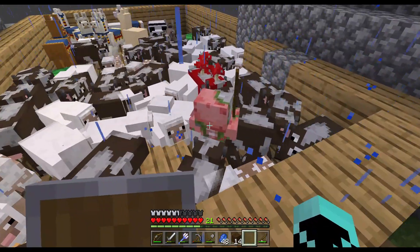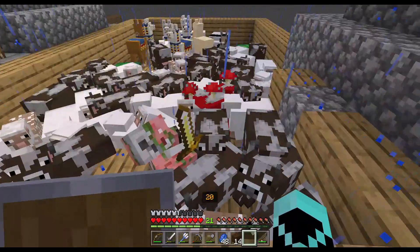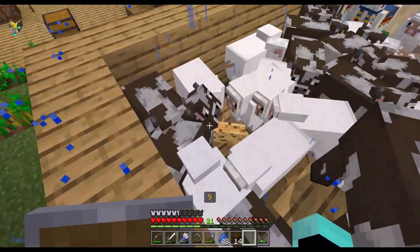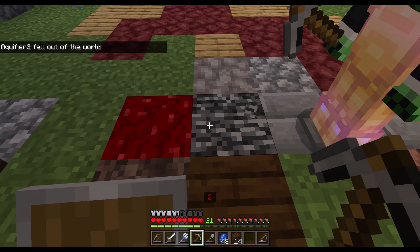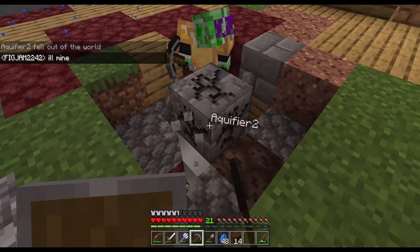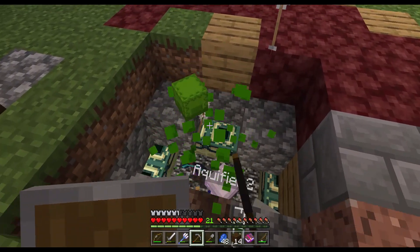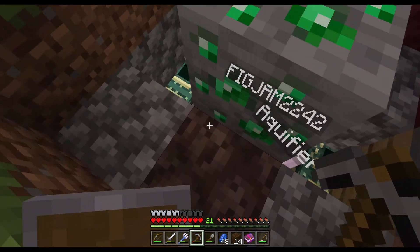Wait, why is there a zombie piglin in here? Oh — did a pig get struck by lightning? That's the only pig we had! But oh well, we are in the next stage now. Look at all of this — we're here! We're now up to this stage. This is just random stuff now. We got efficiency 4 on our tool. Look — we are at the end stage!